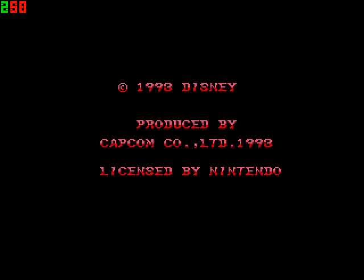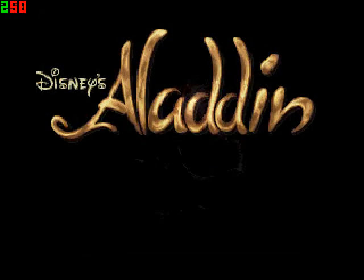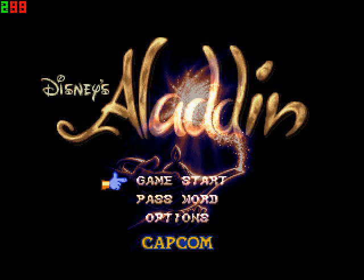Good afternoon everybody, it's Sonic84-02 here and today I'm going to start another quick let's play of a Capcom game — it's a Disney game. That lamb looks quite familiar, but I want to get this cutscene because it's really pointless, but I like bugging guys. Let's play Aladdin for the Super Nintendo.